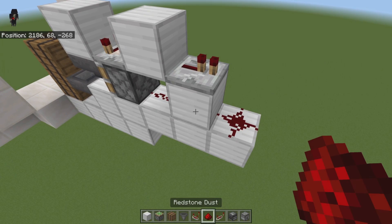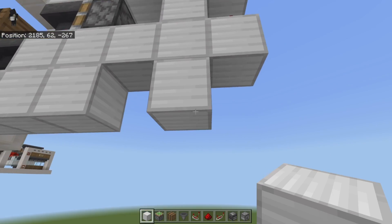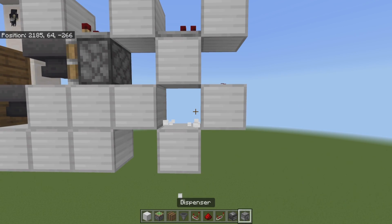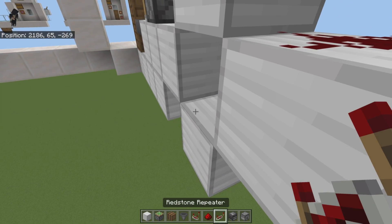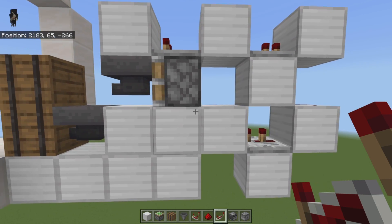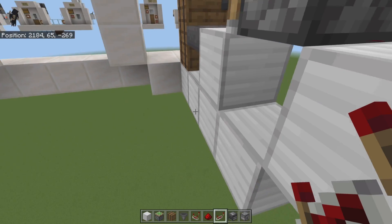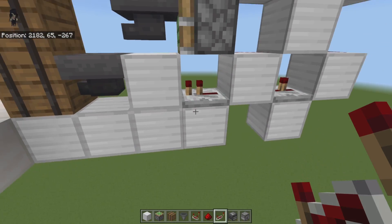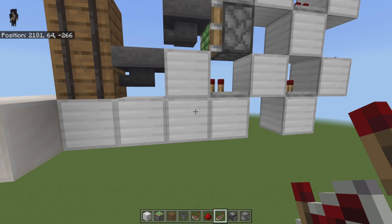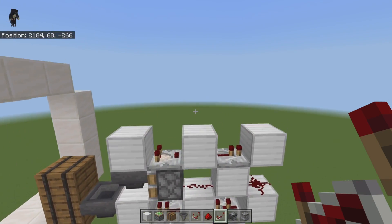Put redstone dust down here and place a block on top of it. Then place a block down here, break out the middle block, and add another repeater facing forward — set that one to two ticks. Directly underneath the sticky piston, break out that block and place another repeater facing forward, leaving that one on one tick. Then break out all your temporary blocks in the front.